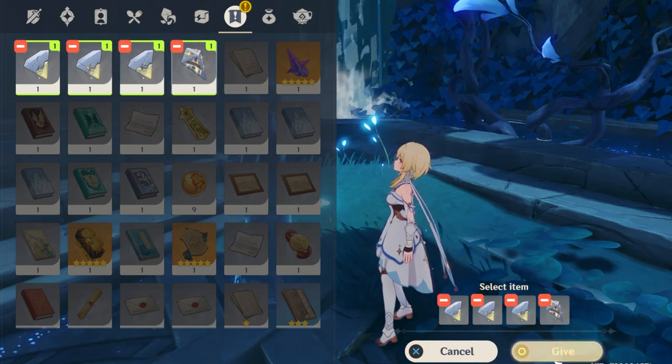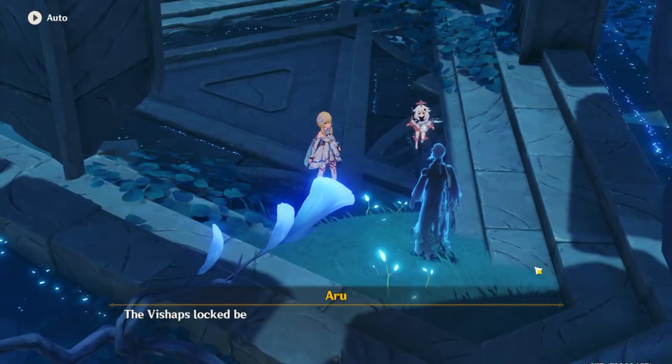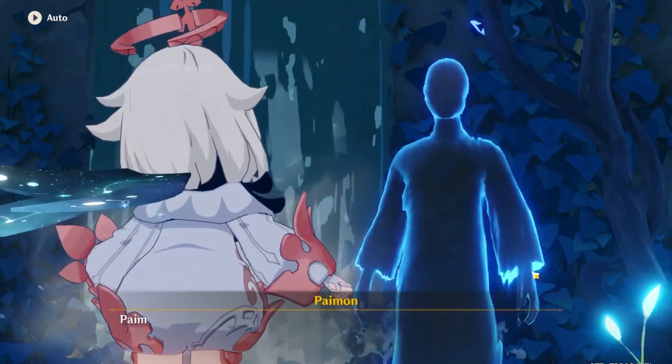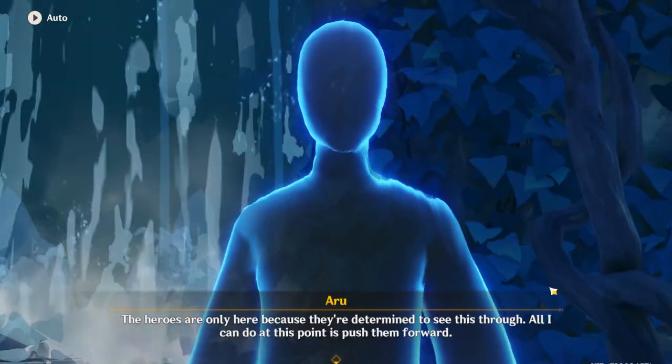Once you drop down there's a semi-small boss fight. Once you defeat the enemy, collect the required mission item. After that, all you have to do is return to Watatsumi Island and talk to Tsuyoko about the events that happened. After that, feel free to really explore Enkanomiya from that point onward.